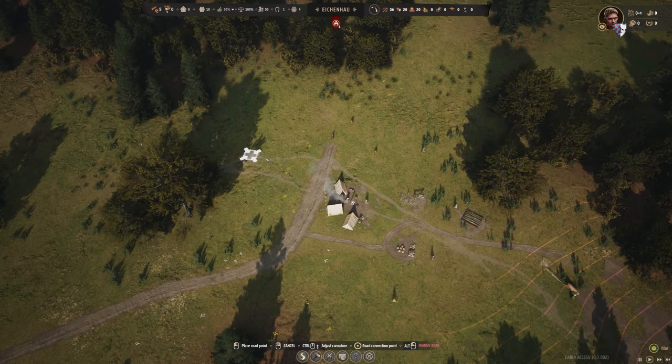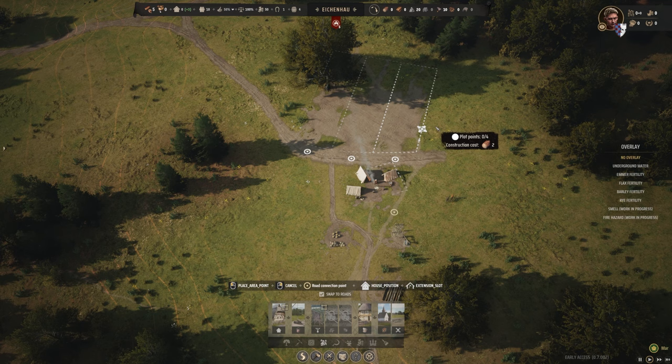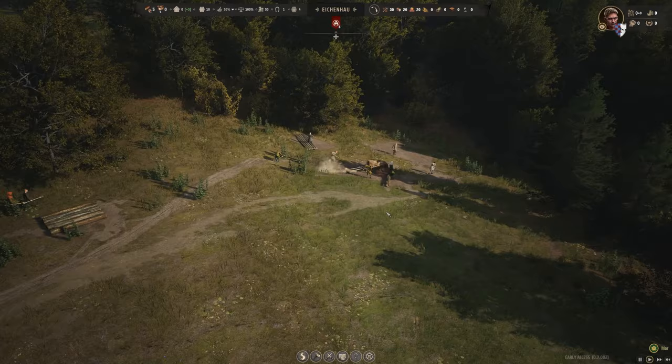We've got to think about where we're going to put this housing. Ideally I'd like to get three houses, and all the better if they can have the backyard extensions, because then at least they can put in vegetable plots. I think you can keep goats or something like that, and it makes the houses a little bit more sustainable because they don't use quite so much food from the farmers.